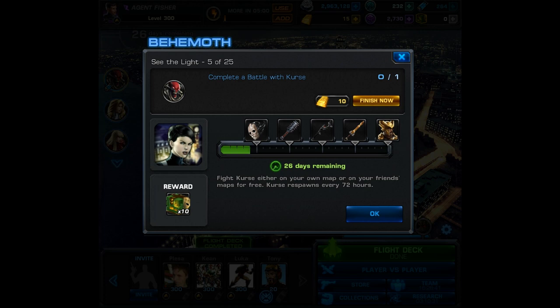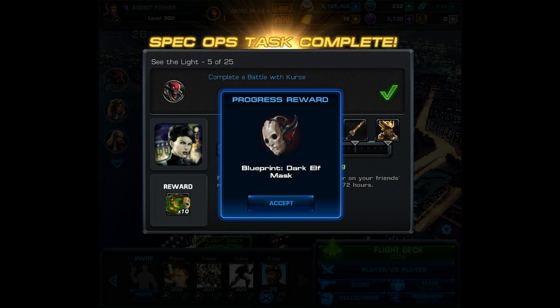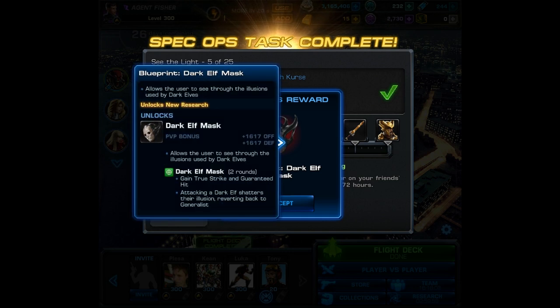Moving on to task number 5: you must complete a battle with Curse. Curse is going to be the group boss this time around and you can fight him on your own map or on your friend's map. You're given 10 mischievous lockboxes as a reward, and you also gain the blueprint for the dark elf mask.